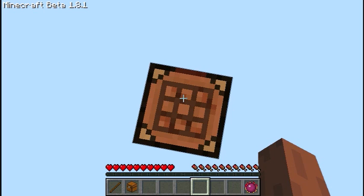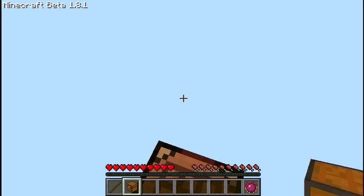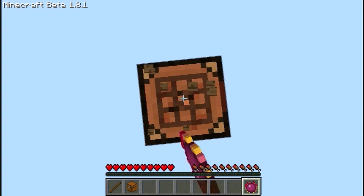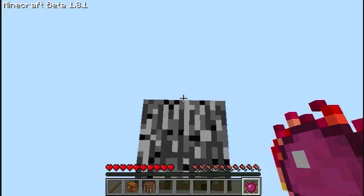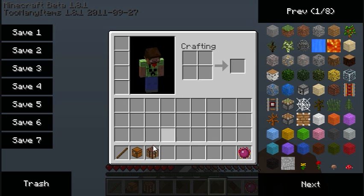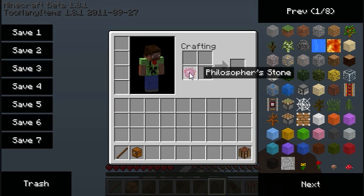If you don't know what equivalent exchange is, you can change stuff. This is the main thing right here — the philosopher's stone, the main part of equivalent exchange. And I don't need a crafting table, so I'm going to destroy it because I can use the philosopher's stone crafting table. I'll take my crafting table, and I thought I could turn it into something, but I guess I can't.